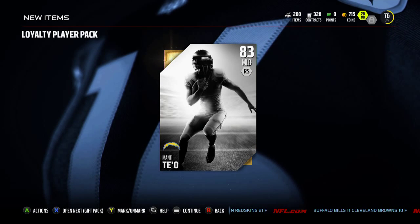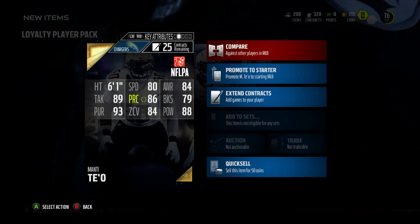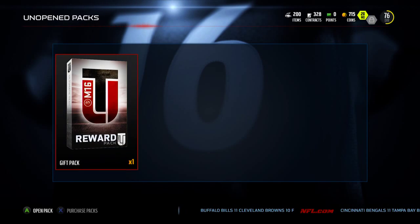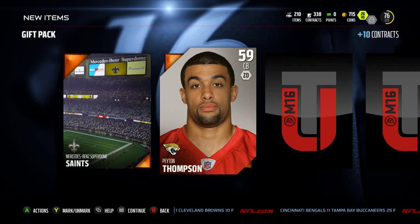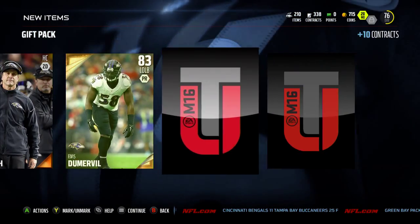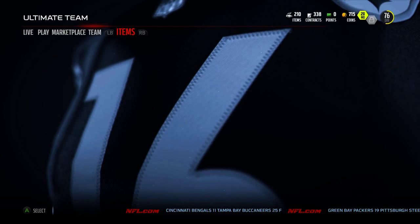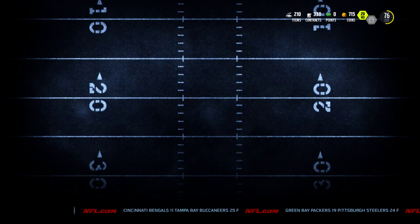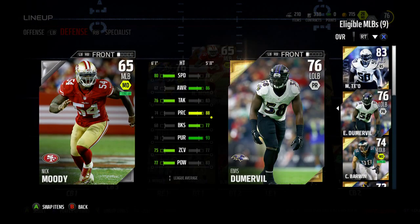So I got a Manti Teo. I don't know what color that's supposed to be, but I needed a middle linebacker — not that I want Manti Teo, but I'll take it. Free gold 83 overall, I'll take that. I won't throw him in the lineup yet. There's my gold — Elvis Dumerville, nice. I don't think I need him, but I might sell him... actually I don't think you can sell him because they're out of the reward packs. So I guess I will use him, but seeing as my starting middle linebacker is Nick Moody, anything is better than that.